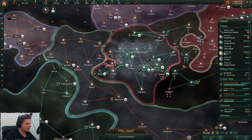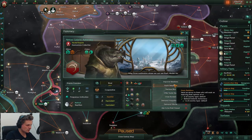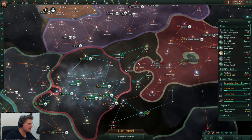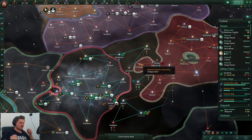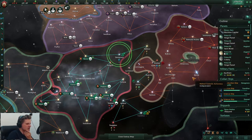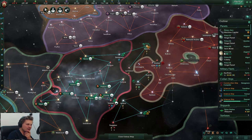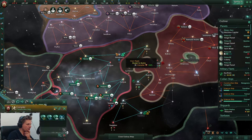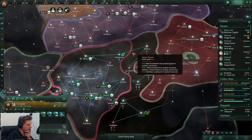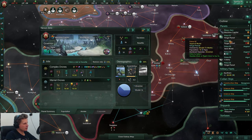Declaration of a rivalry - come on please, border me, I need you to attack the station so I can steamroll you. We should definitely, as soon as he gets over here, start building armies. Actually I should be doing that sooner.